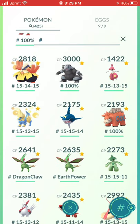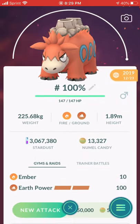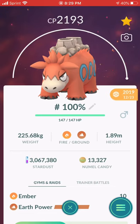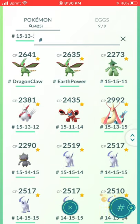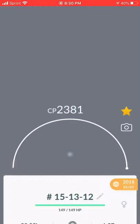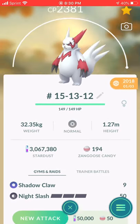Hariyama, Aggron, Medicham, Manectric, Sharpedo, Camerupt — I powered this up, actually used it once. It was a Hundo so I made it. Same thing with Flygon — Earth Power came out, I made another one. One Cacturne, one Zangoose — I want to try this in PvP but I need to add the extra charge move.